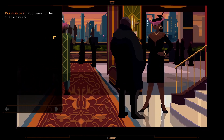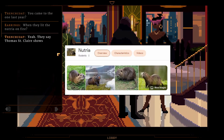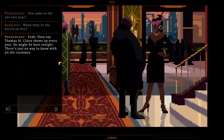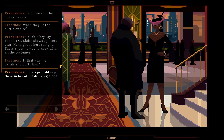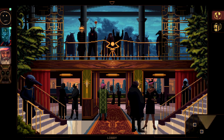'I came to the one last year when they let the nutria on fire.' 'Nutria — is that an animal?' 'Yeah.' 'They say Thomas St. Claire shows up every year. He might be here tonight — there's just no way to know with all the costumes. That's why his daughter didn't show — she's probably up there in the office drinking alone. There's too much bad energy here. Saw online there's a party in the lake tonight, might bail early to check it out.' Party in the lake, huh.